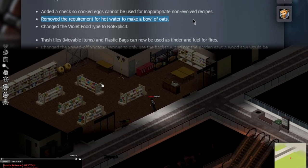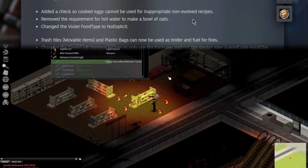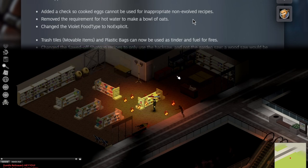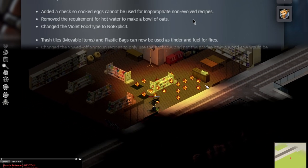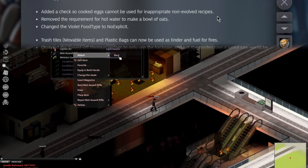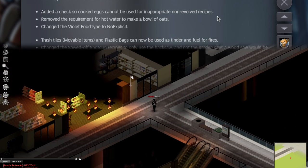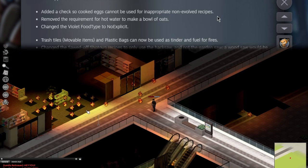Removed the requirement for hot water to make a bowl of oats. I've never needed hot water to make a bowl of oats — that's never been a thing for me. Am I playing with too many mods? Maybe playing with 90-plus mods isn't the way to go. Anything further in the video where I'm confused, I'm going to assume it's something I've already fixed with mods.